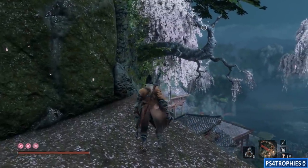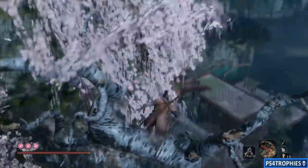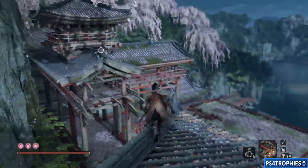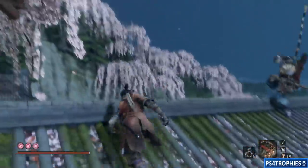You can see this little area over here. What we need to do is grapple onto this branch and make our way to the left to these new set of buildings. We're going to be very careful of this archer up here — he's quite a nuisance.